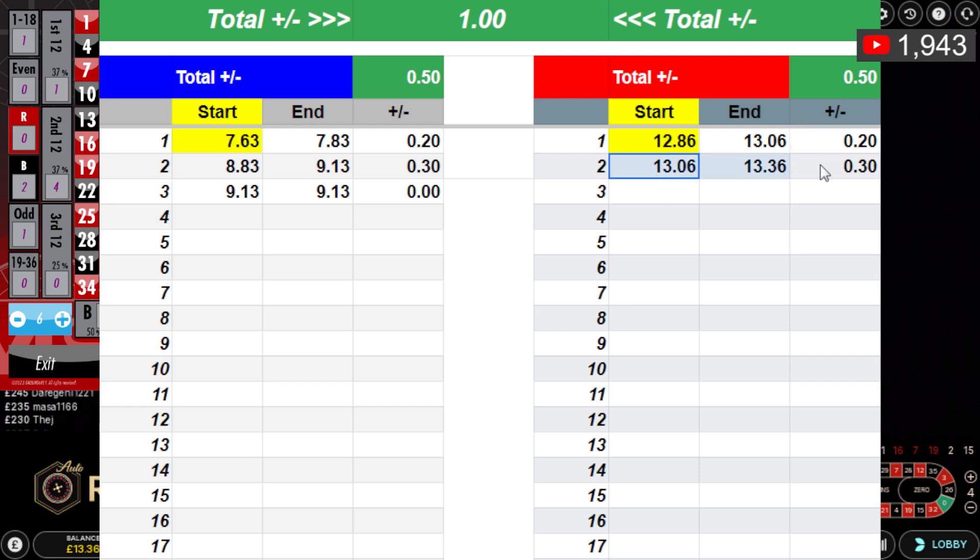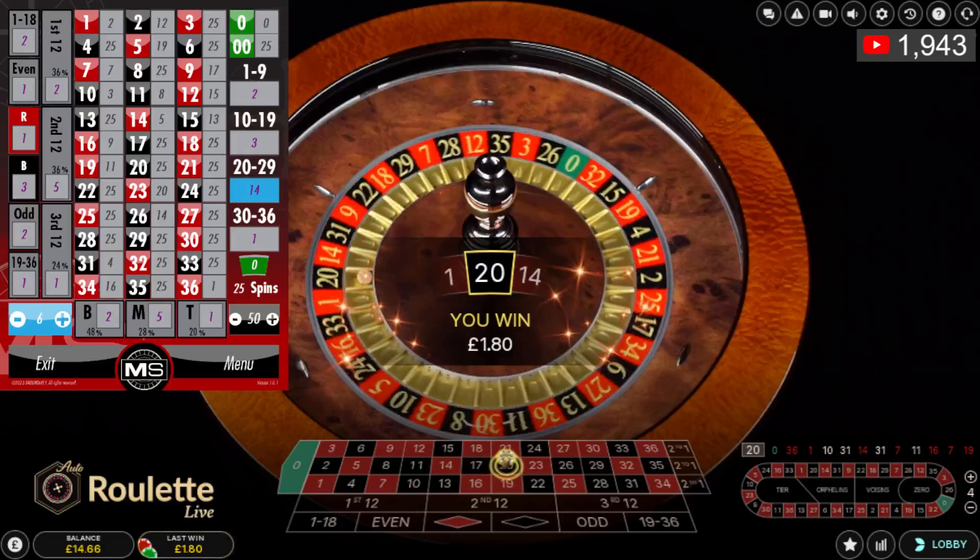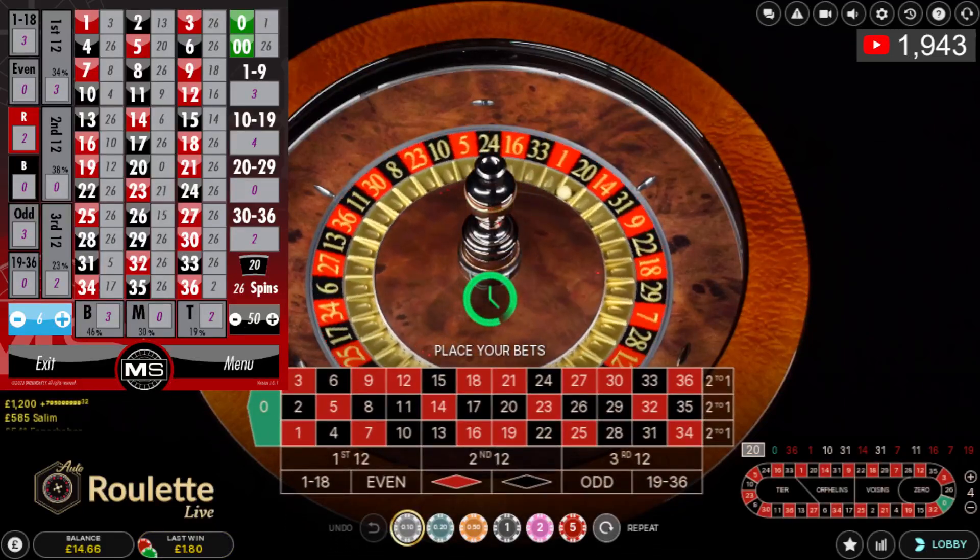I'm going to stay on this one and give it another go to make more than 30 pence. That was 36, this is zero green. 20 to 29 is not hitting so let's do that — 10 pence per number, 20 to 29, covering with splits. 20 is there — my hit, boom! Another win. Click 20 — thank you very much. I've got £14.66.